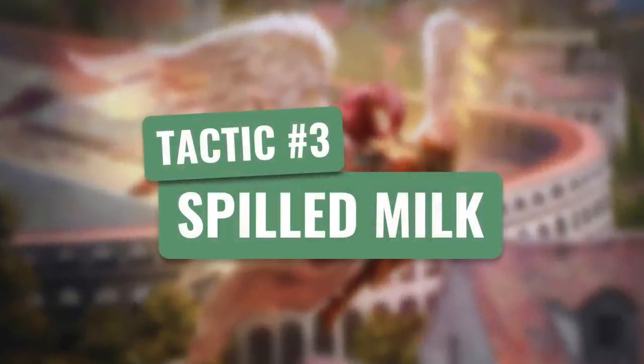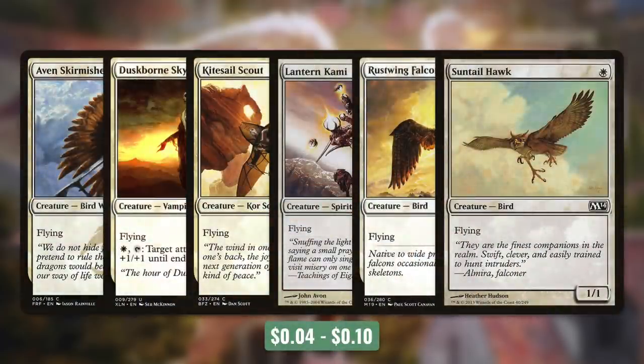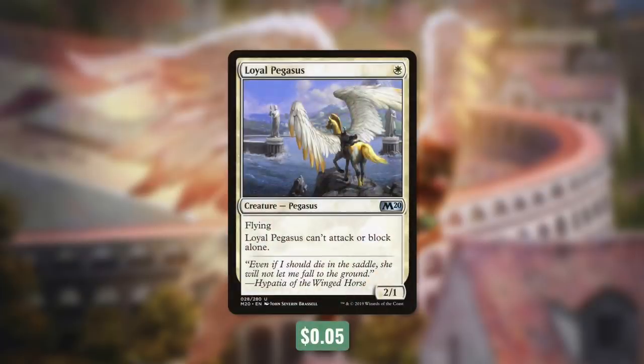Let's go over the evasive creatures now in tactic number three: Spilled Milk. First up, we've got six white one-drops that do the exact same thing: Avian Skirmisher, Duskborn Skymarcher, Kitebound Scout, Lantern Kami, Rustwing Falcon, and Suntail Hawk are each 1/1s that cost a white and have flying. Now a 1/1 is generally going to be pretty weak in Commander, but in this deck these cheap evasive creatures are invaluable. Even if we just have one creature get through, they're going to be in big trouble. We're also going to be running Loyal Pegasus — it's a 2/1 with flying that costs a white and can't attack or block alone, but our plan is that it won't be attacking alone anyway.